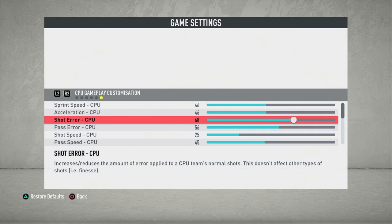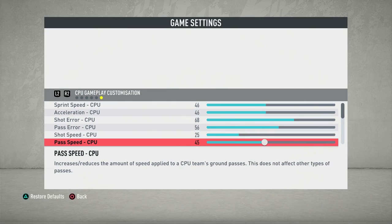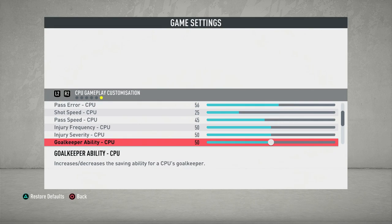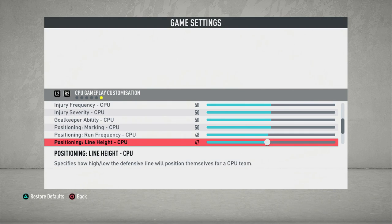I think these sliders are necessary to make the career mode a little more realistic and enjoyable. Obviously if it's not enjoyable, the career mode won't be up to the standards I want to publish, and for you guys to really enjoy. As you can see, shot error — we increased this one, probably the most significant one — and pass error as well: 68 and 56. Also shot speed — they were getting quite a number of shots on, but the velocity was quite surprising. Goalkeeper abilities are all the same. I'm confident with these sliders that it'll be more realistic.